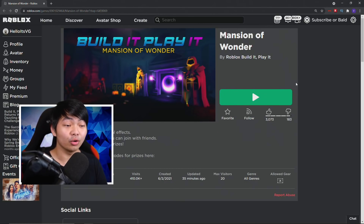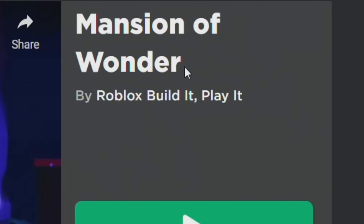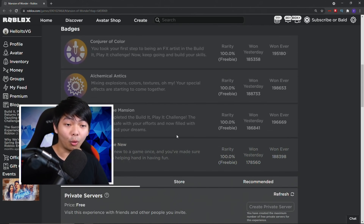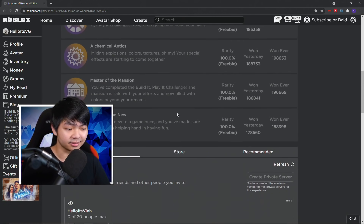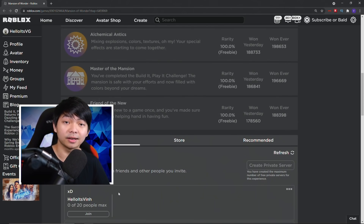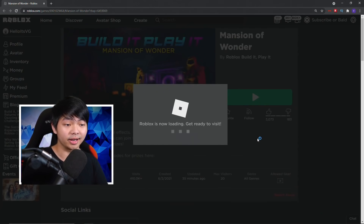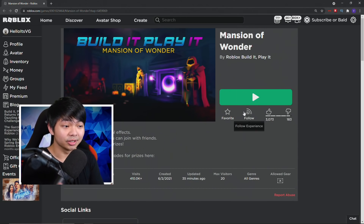The next Roblox promo codes are gonna be inside of this game right here. This game is called the Mansions of Wonder. Inside of this game, you guys can go ahead and get four more promo code items. This game actually has a VIP server — if you guys want to make a VIP server, feel free. I'm also gonna make sure to link this in the description below so you guys have a chance to redeem these as well.